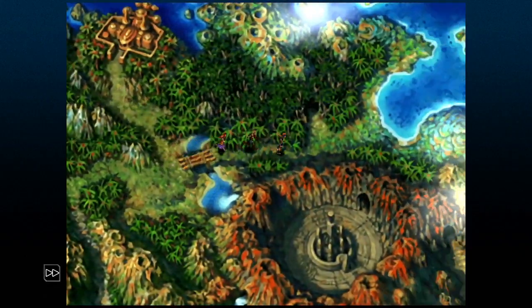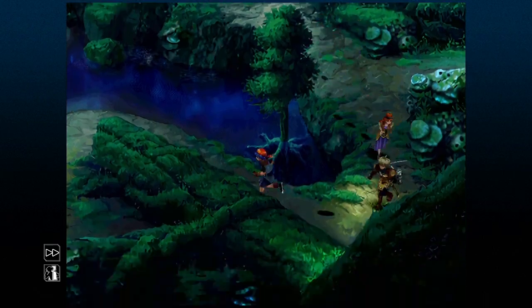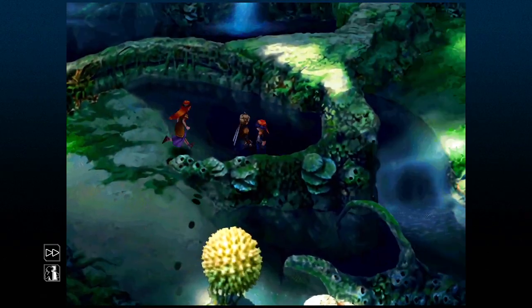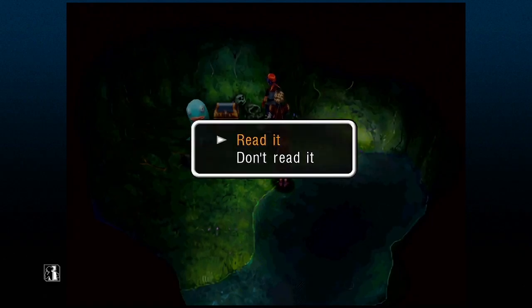Next up is the scapula. Just head over to Shadow Forest and head all the way in the back over here, and you're going to see a note and a pile of bones. When you check the note, you'll also find the angry scapula.